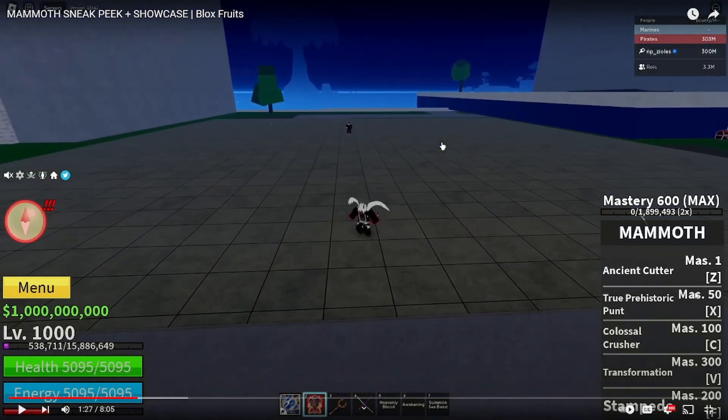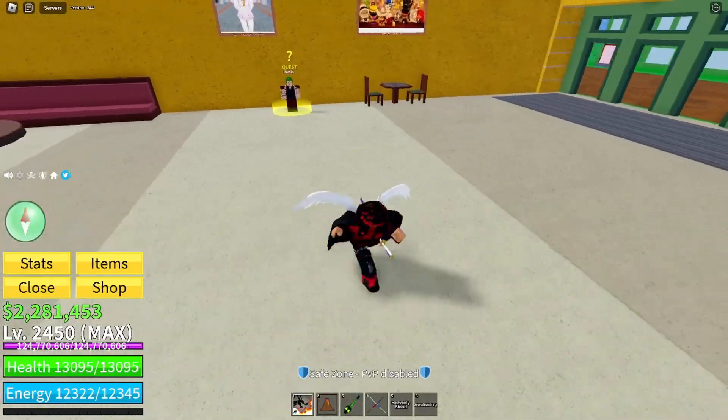Let's look at these moves. We got Z at Mastery 1 for Ancient Cutter, X for Truce Prehistoric Punt, C for Colossal Crusher, V for the transformation, and F for Stampede. I'm guessing Stampede is going to be like the Leopard move. Hold on, give me one second.